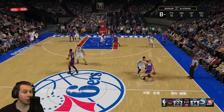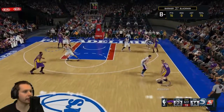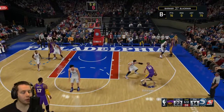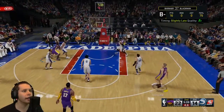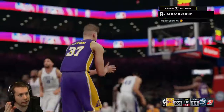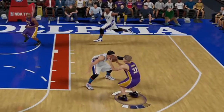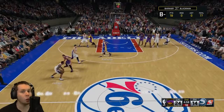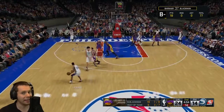So the next badge I'm going to show you is how to get Deadeye. Now this one's a little more difficult than Limitless Range, so pay attention. What you're going to want to do is be about here, and then you want to put his hand in your face as he's doing. Once he's done that, you can take the shot — it has to go in, which it did right there. When he jumps in the air to swat it, that counts as a contested shot. Only that animation. If you do that 100 times and make it, you'll get Deadeye.